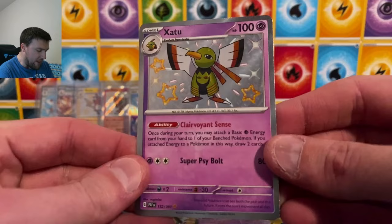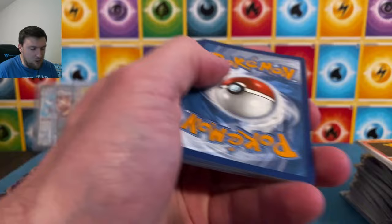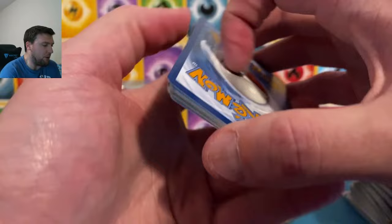Nice Xatu baby shiny with five packs to go. One more time — hit that like button down below. Thank you all so much for being here. Hit that subscribe button as well if you want to win any giveaways here on the channel — you must be a subscriber. Charmander and Professor's Research from Professor Sada.